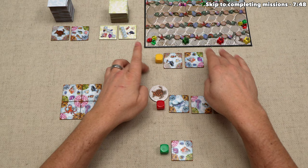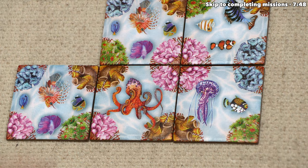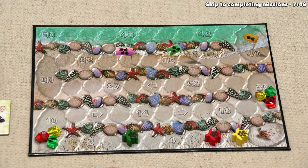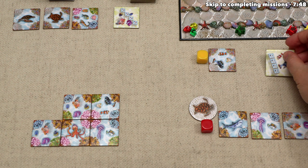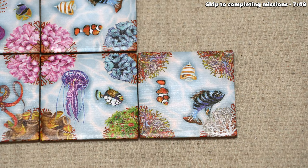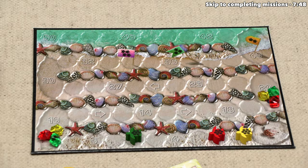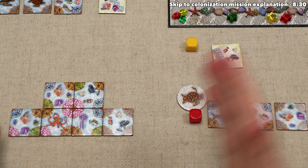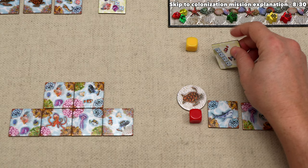Yellow's turn begins — we refill the display. Yellow starts by placing a tile, making one match for one point, bringing them to one. For their second action they take a mission, and for their third they place another tile with two joker corners touching green and blue — jokers always match, so that's two more points, bringing them to three. Yellow's actions are done, but they have a mission they can complete as a free action. On a player's turn, they can take a free action to complete a mission as long as requirements are met.